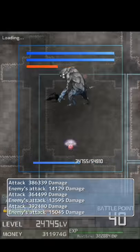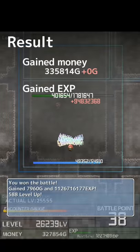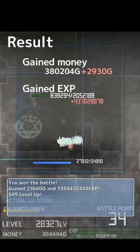When farming bosses it's best to get as many attempts in as little time as possible. One tip for maximum efficiency: once you've killed the last boss on your list, if you don't receive anything, exit that run and try again rather than wasting time using up the remaining battle points.